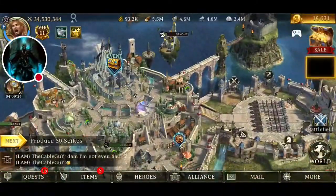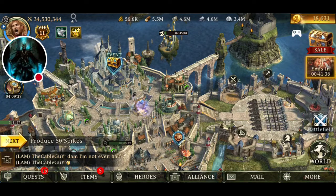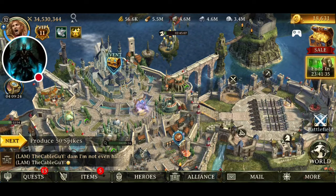You want to join an alliance as soon as you can, because every time someone kills an elite monster you can get a gift — you can get gold, speed ups, alliance honor, stuff like that.